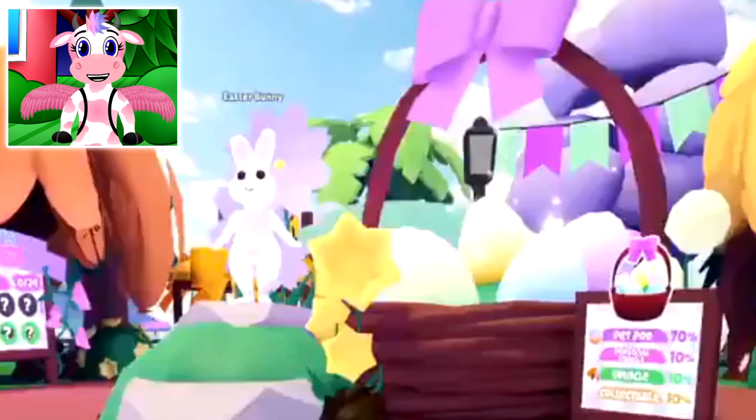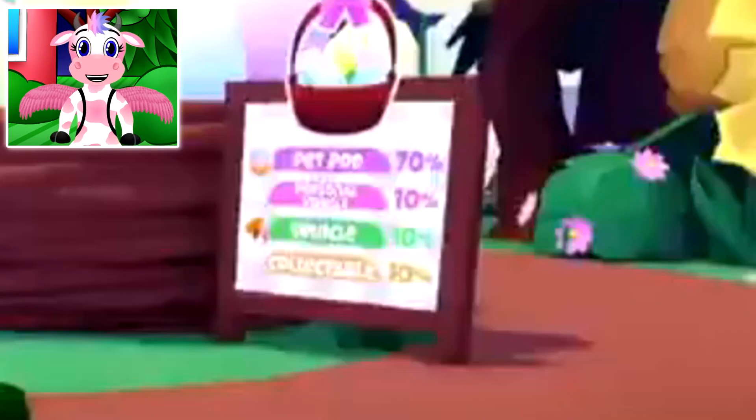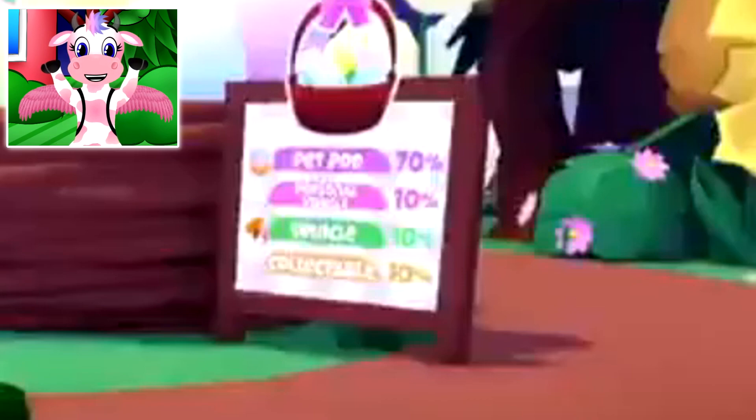We even have an up-close look at the Easter Bunny, which looks so good! The Easter Bunny was animated by Odds — so Odds, if you're watching, your animations are awesome! The bunny is so funny when it jumps into the basket! We can even see the chances for the giant Easter basket: there's a 70% chance for a pet pod, 10% chance for a personal vehicle, 10% chance for a normal vehicle, and a 10% chance for a collectible. I love that there's a super high chance for the pet pods, because during the Valentine's update I had to spend 100,000 gems for this exact same thing to get a stack of 100 for my video — so I'm so excited the chance is higher and it's going to be so much cheaper!